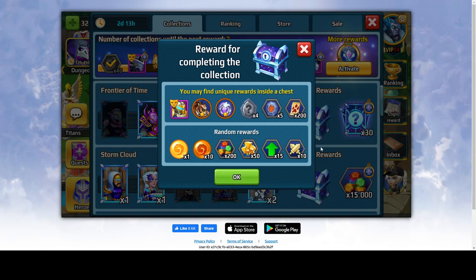From every single regular chest that you open, you will get at least one of these rewards: either one legendary chest, one legendary quantum, 10 regular quantums, 200 skin points, 50 energy, 15 skill point upgrades, or 10 attack points.